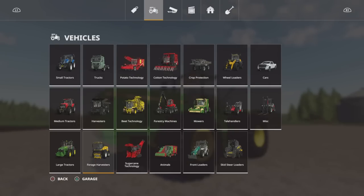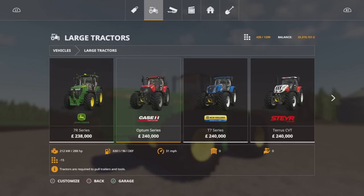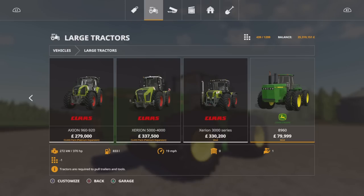You'll find this under Vehicles and Large Tractors. Not too expensive either. The 8960 is 370 horsepower maximum - not huge horsepower but it's got a bit of grunt and torque. 19 miles per hour top speed, 14 slots.